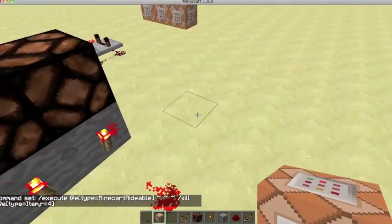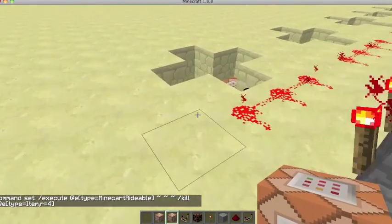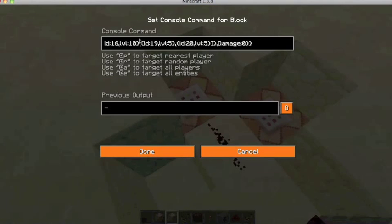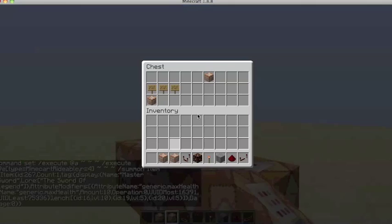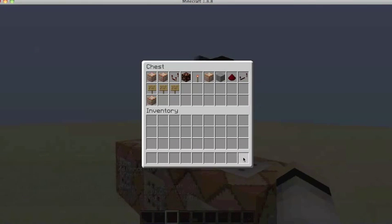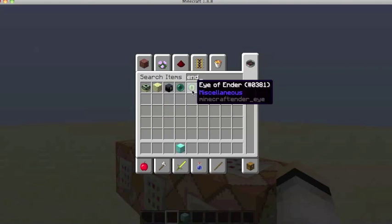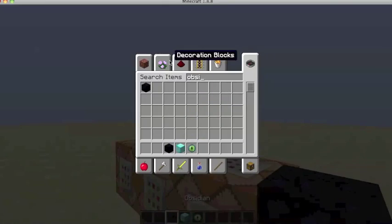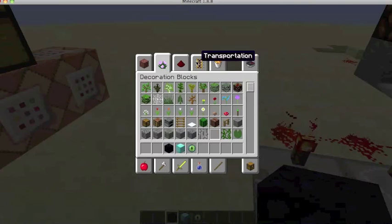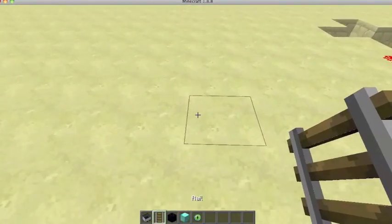So now the next item you're going to need is the other command block, and this is your item summoning. I'm just going to put this one right here. I also need a minecart on the ground. The reason we have all this minecart stuff is that it's not checking the entire world, but each minecart is just checking in a small radius of four blocks.